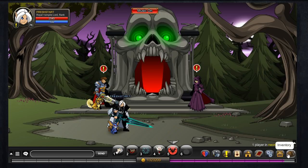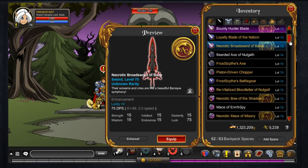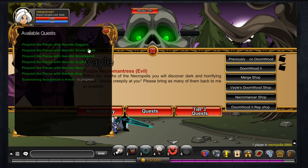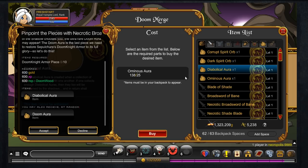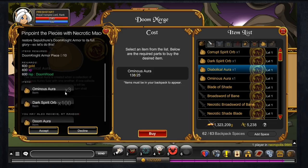Here are all of the items. As you can see, I've got far too many dark spirit orbs and far too many diabolical auras. Using the necrotic broadsword of bane, the mace of misery, and the bow of shadow — those are the three items I used in order to get Sepulcher's Doom Knight armor. The broadsword gave me one diabolical aura, which I believe is worth 25 ominous auras, so getting a diabolical aura without the bow is going to be pretty difficult. The mace gave me three ominous auras and 100 dark spirit orbs.